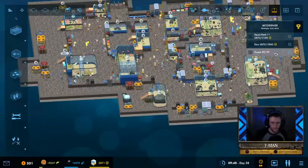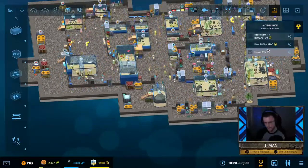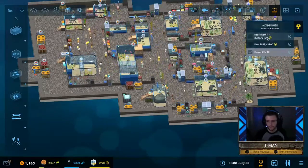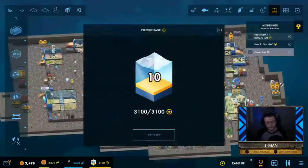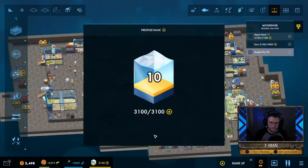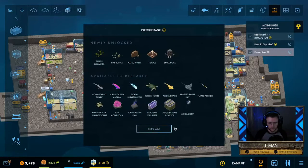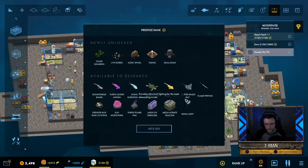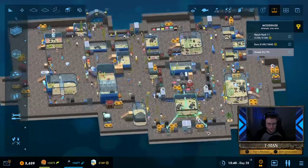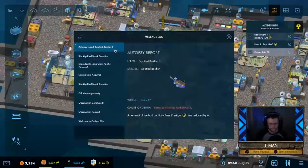We're hovering around the guest requirement right now and about 200 prestige away from reaching rank 11. We hit rank 11! New unlocks include: bonehead shark, blue ring octopus — I hear those are poisonous — green turtle, and spotted eagle ray.